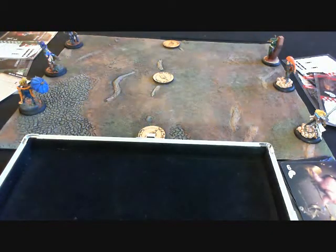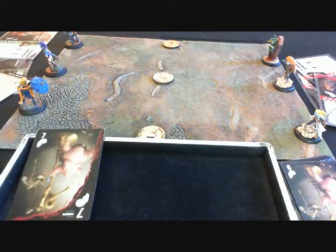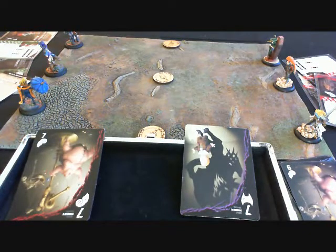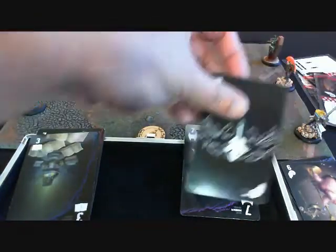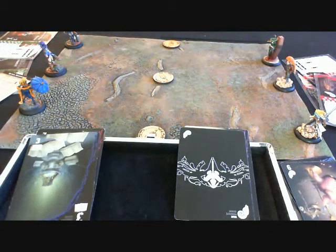Once both players have their control hands and we're ready to go, I'm going to flip a card for the Resurrectionist, which is a seven ram. And I will flip a seven mask for the Guild. Now in the case of a tie, we flip again. I go down to a three on the Resurrectionist side, and it is a one for the Guild.